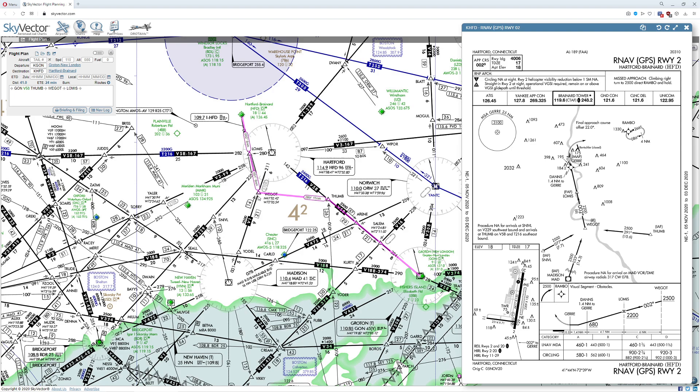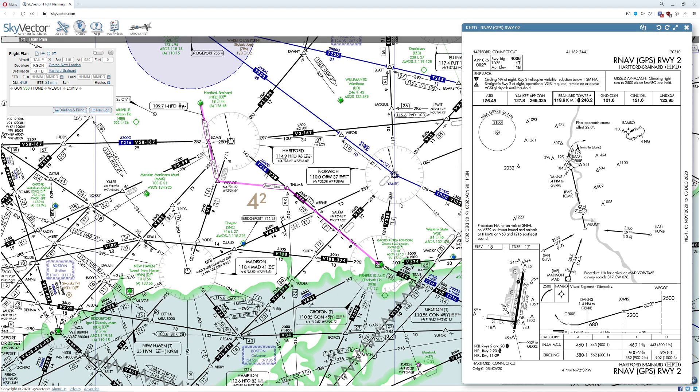If we wanted to, we could come in here and add Lomas too, just because we can. You can see Lomas is actually another one of our waypoints. So that's all we have to do. Next thing you know, we want to go ahead and make sure we're at the correct altitude. Now this is going to be a little bit different than what we're used to.